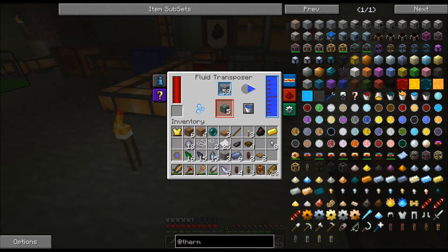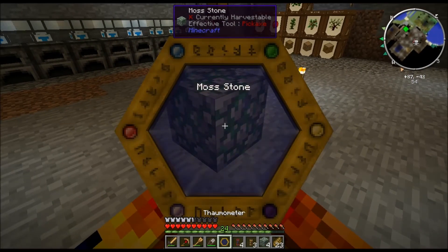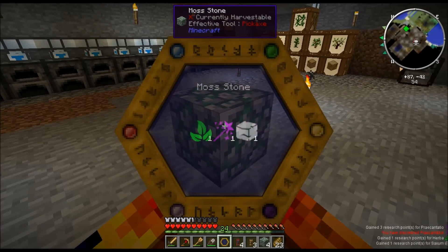I'm just going to leave it running until 64, and take some of the Mossy Cobblestone, because all we're really looking for is to scan it. So we're going to carry on with the scan - and there you go, you can see you've got Mossy Cobblestone. You can see that we've got the three things that we need to do.